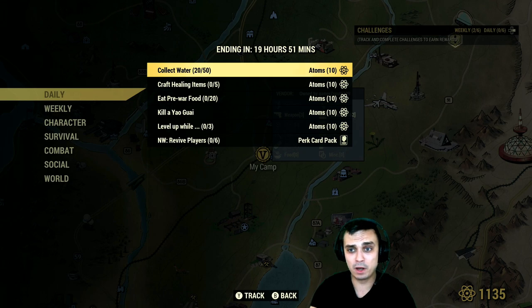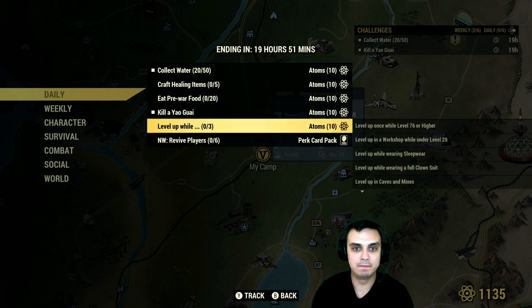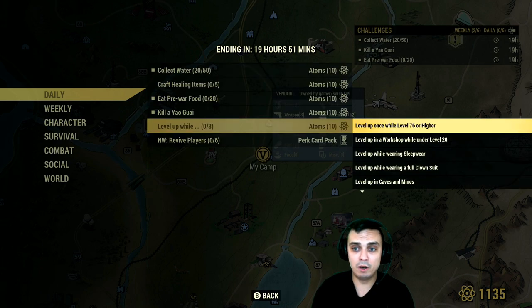Now for today's challenges — collect water, eat food, and crafting healing items. Second day in a row with no 20 atom challenges, Bethesda! For crafting healing items I don't think I'll be able to do it because I don't have all the components. Pre-war food as well — I should have pre-war food to eat, so that's 30 atoms again. I'm gonna have to check character challenges to make a little extra on the weekends to buy that bundle.